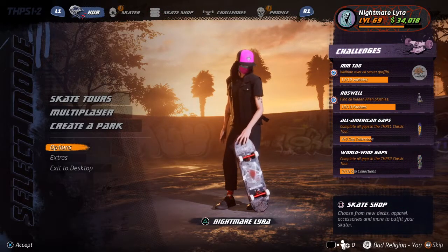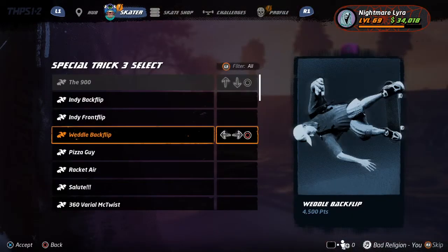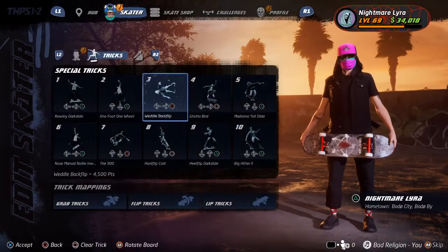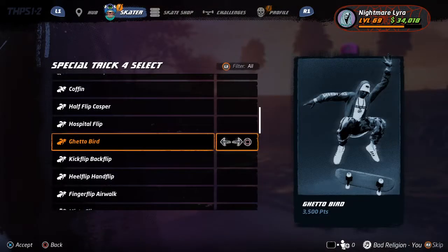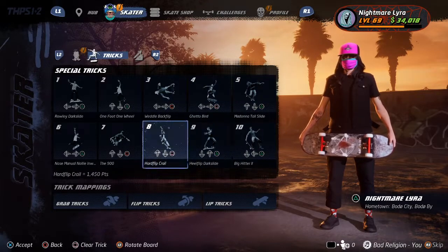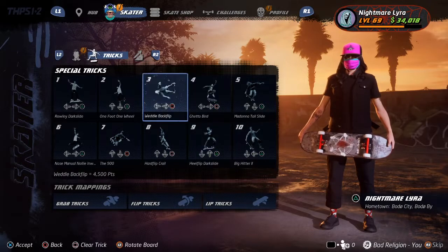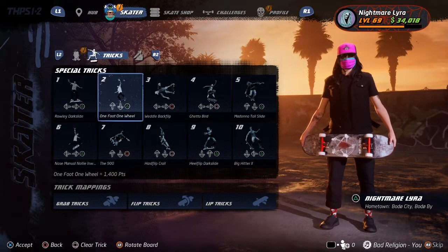First off, you need to make sure you have very good special traits. I like to use the Wendel Backflip and the Ghetto Bird, which are very quick to perform and get a lot of points. I also like to have the handflip or whatever it's called and a bunch of grind special tricks, and you'll mix them up in various different ways.